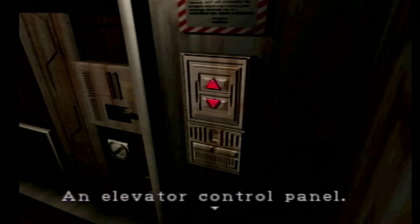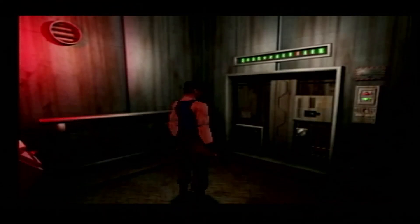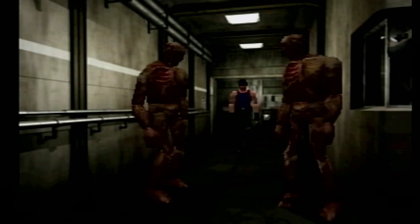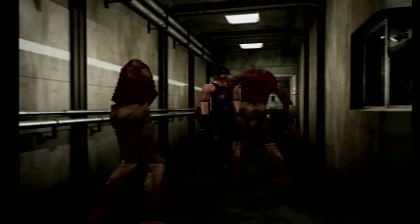Go ahead and hop in the elevator. Hit the control panel and down we go. There's going to be a couple zombies in this room. If you angle your shotgun right, you can score — double headshot.